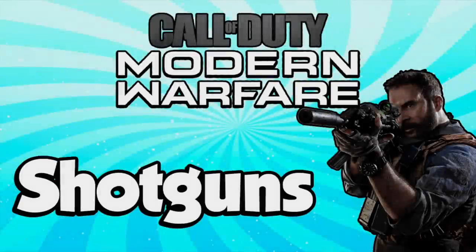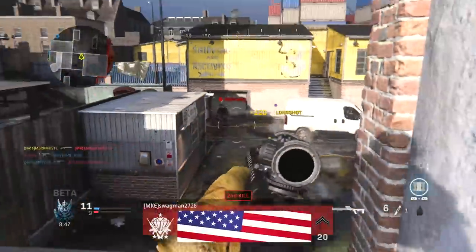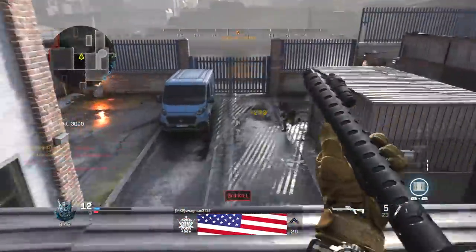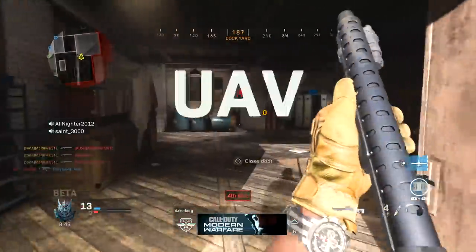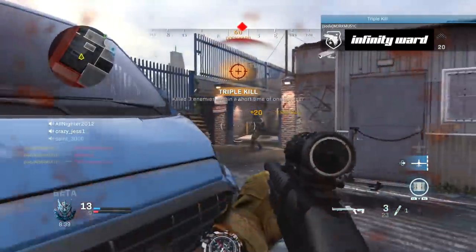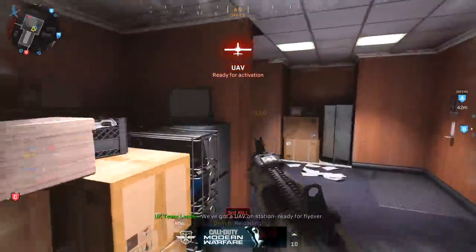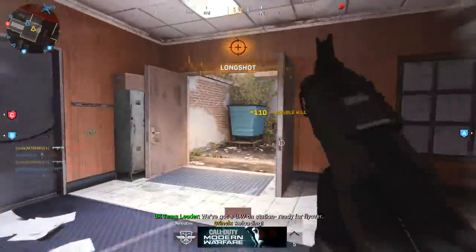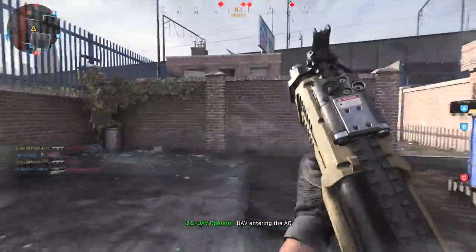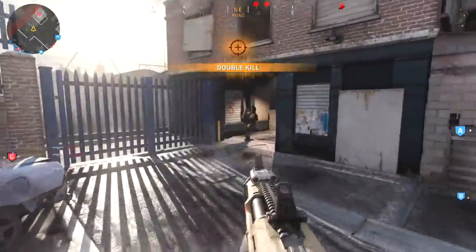That's gonna do it for the SMGs. Now we're moving on to the shotguns, starting with the Model 680. In the beta I was struggling so hard to get a quad feed with this shotgun — it's very inconsistent. Sometimes you'll get one-shot kills, other times you'll get hit markers when you think you should be getting a point-blank one-shot kill. I still managed to pull it off. Now moving on to the R9-0 shotgun — this thing is an absolute monster. I think it might even be better than the Brecci. At least in hardcore, its range is amazing.